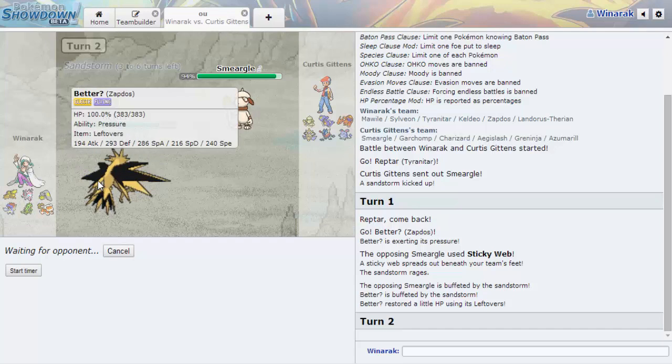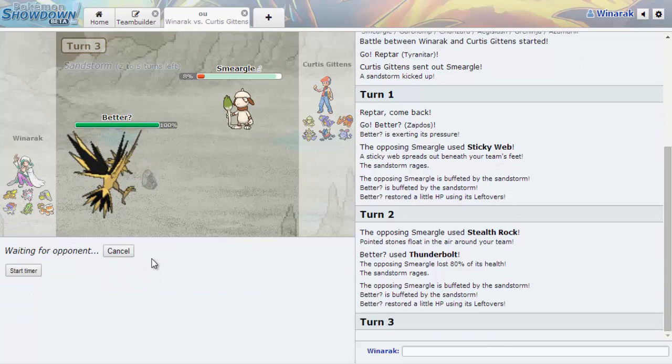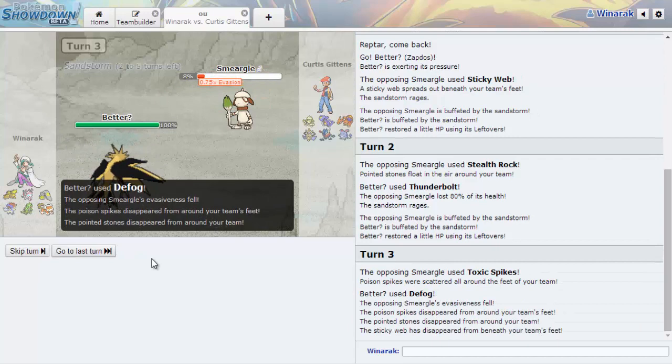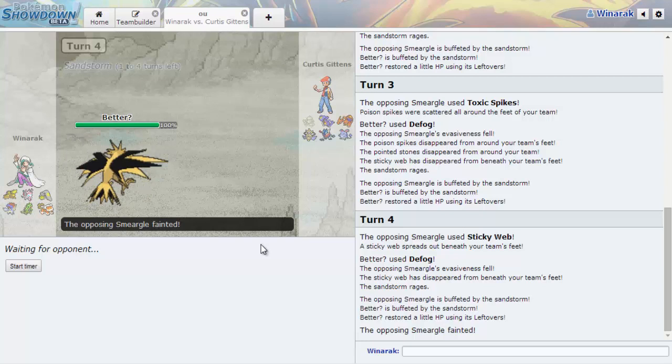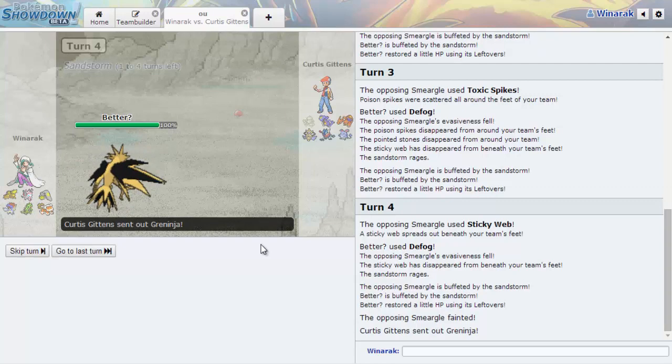Let's hope that this Zapdos is better — I like Zapdos, he's a really cool guy. I'm so indecisive when I make teams. I'm just going to Defog right now. If he makes the right play he'll switch, but no — that was the wrong play. I've got one more turn of sandstorm after this. I can just Defog right here, and can he die to sandstorm? Yes! So he doesn't get any of his hazards up. Even though I didn't have the proper stop to a Smeargle, he didn't even have Spore, which is not how you Smeargle.